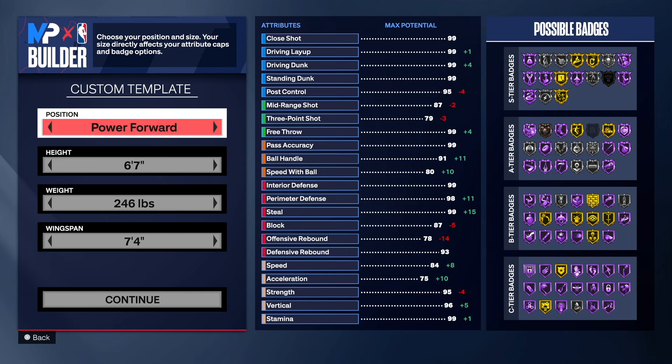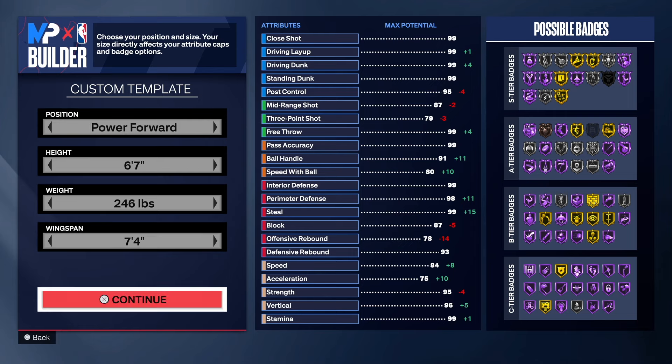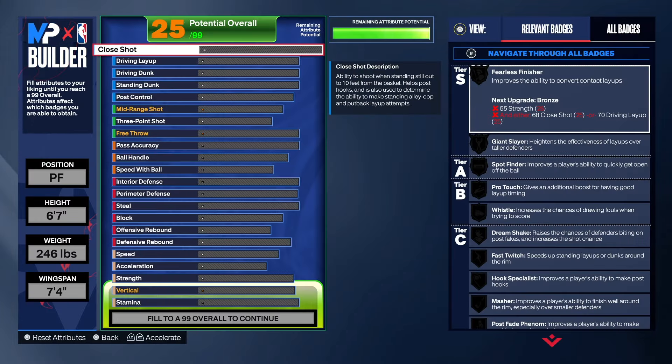With this build we're going to a power forward position. Even though you're at power forward, they may not put you at center — you may be stuck at power forward, which is fine because you'll be able to guard that position with no problem. If your team is full of guards and small forwards, they'll put you at center, which I actually like better. Having a build like this at center isn't bad. You've got a height disadvantage but you can still hold your own. 246 pounds on weight, 7'4" wingspan — let's get into it.